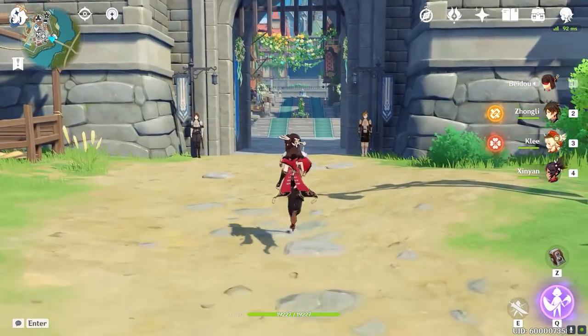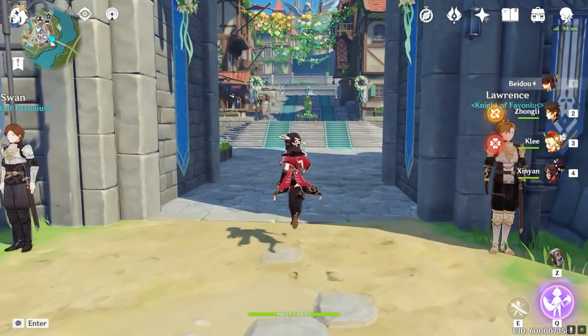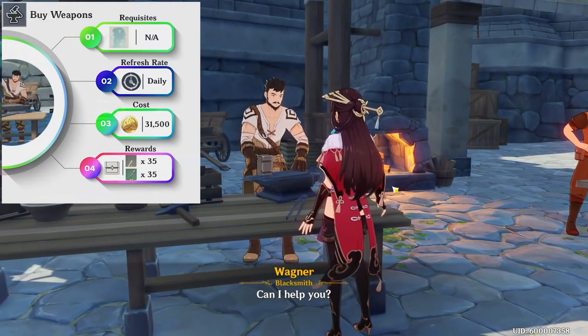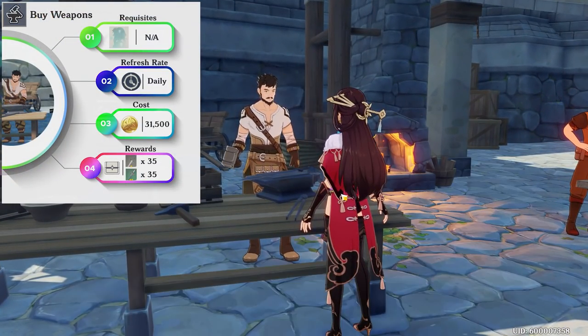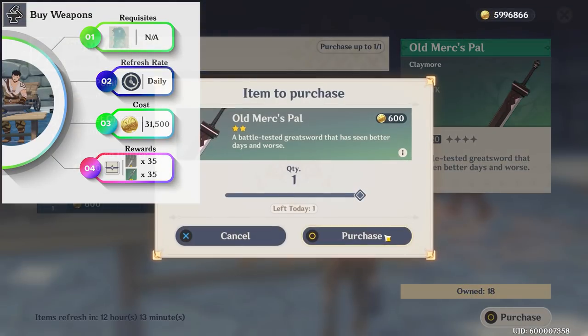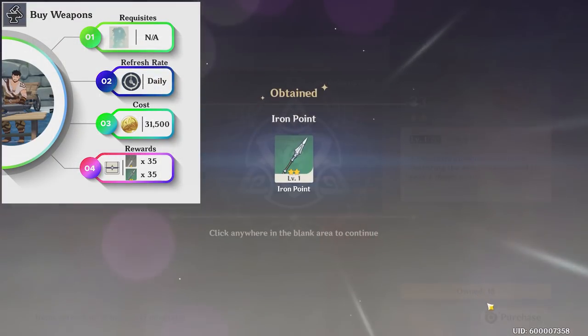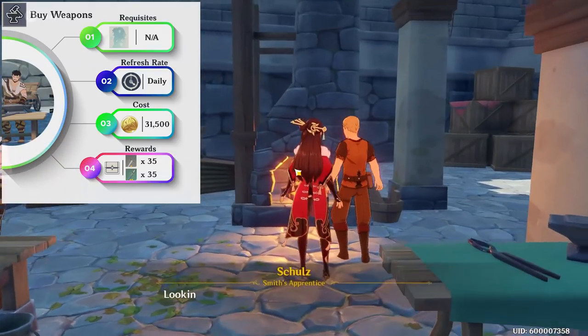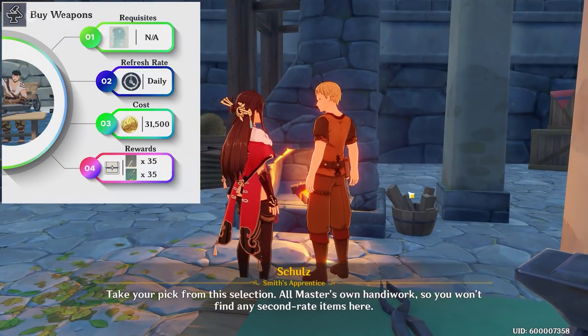A key assumption I'll be making here is that you already finished all the available content in the game and just want to further your account progress. Starting with the blacksmiths — there are 3 in total in the game right now: 2 in Mondstadt, 1 as you enter the castle gates on the left, and 1 in Liyue Harbor on the right of the adventurer's guild. There are no requisites for this, and it'll cost you 4,500 Mora daily, which totals to 31,500 Mora weekly.